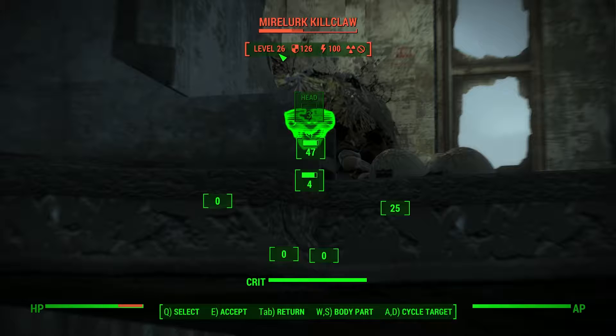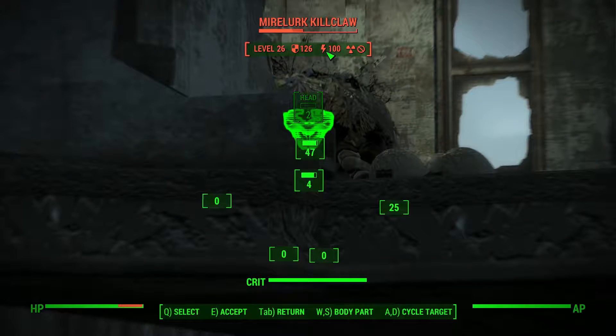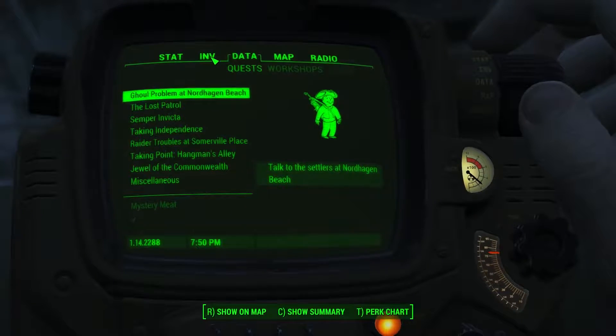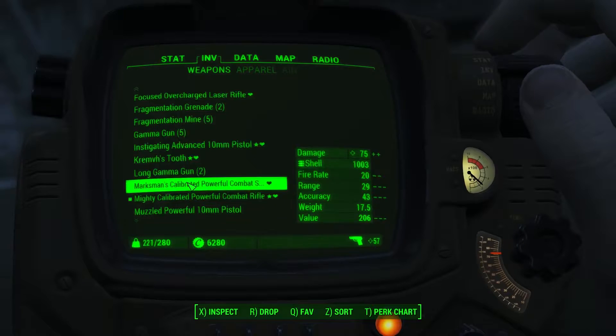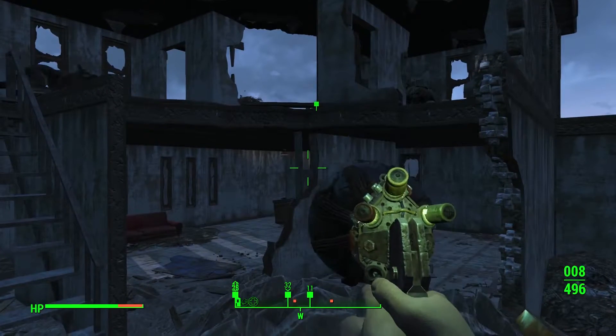As you can see, you have level 26, which doesn't really matter. The radiation, if we could give them, would really hurt them. They have very high resistance to energy, bullets, and melee as well. I guess we could try one of those ray guns we have on us. Let's check weapons — gamma gun. We had a better one though — long gamma gun. There we go, let's see how this goes.